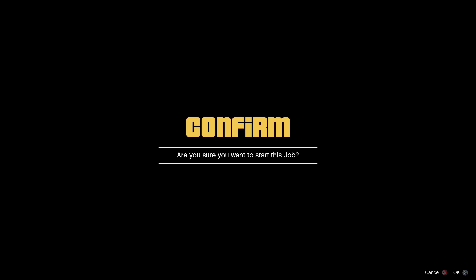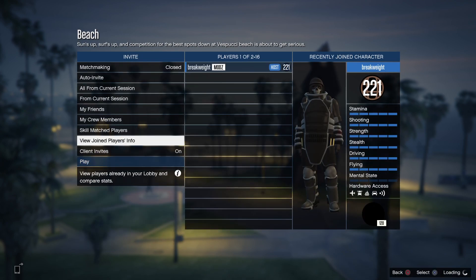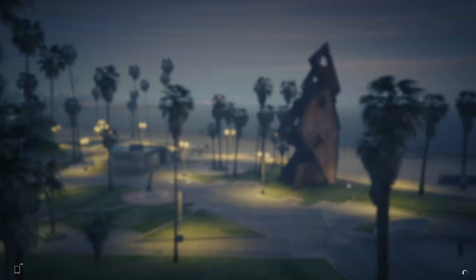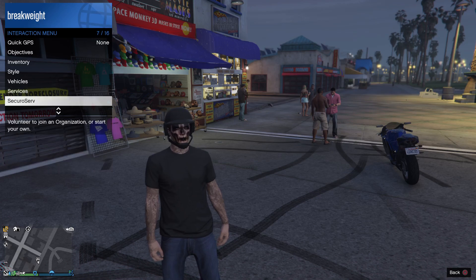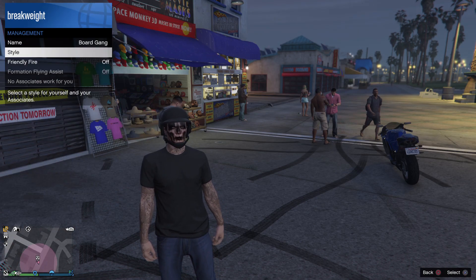Start the job, and when you load in, your friend should have the outfit on. You can also go to View Online Player or Join Players to check — if your friend has the outfit on, you did the glitch right. If not, do the ballistics armor glitch again, but close your app so you don't have to wait 15 minutes. When you load back in you should load in with the generic outfit and a bulletproof helmet.